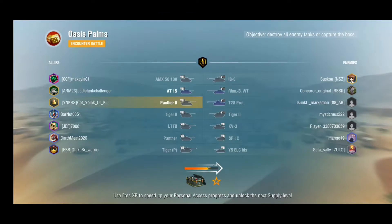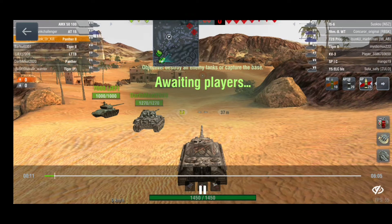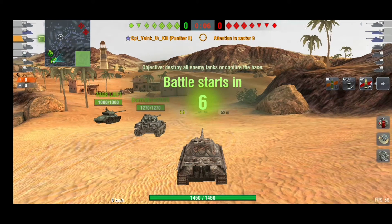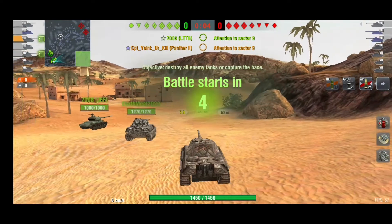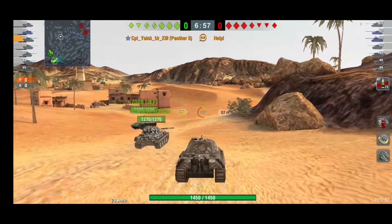Now onto the second match — Oasis Palms. This is going to be a very different sort of ace. I'm going to play very passively and not be nearly as aggressive as in the first match. This is a great map for mediums like the Panther 2 — mediums that have usable armour and good gun depression. They can thrive on maps like this and you're going to see exactly why in a minute.